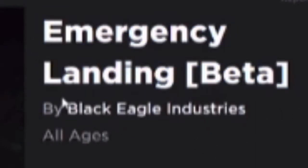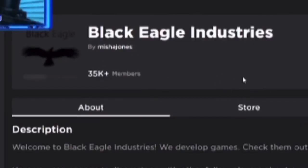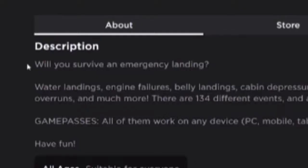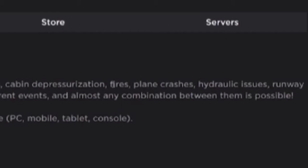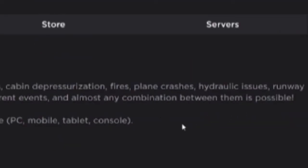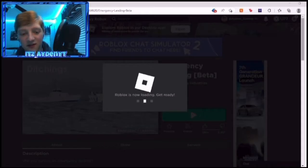Roblox Emergency Landing — who has ever heard of this? I sure haven't. I found this while looking on my recommended page because I felt like recording a video — it's been a while since I've uploaded. I saw this Emergency Landing Beta by Black Eagle Industries. I've never heard of these people. Looks like they're a group; they have a Runaway Demo too. Will you survive an emergency landing? Water landings, engine failures, belly landings, cabin depressurization, fires, plane crashes, hydraulic issues, runway overruns and much more — there are 134 events and almost any combination is possible. The game passes all work.